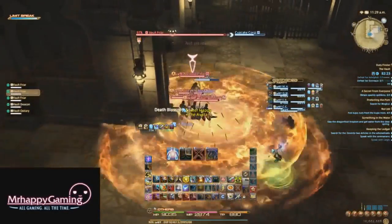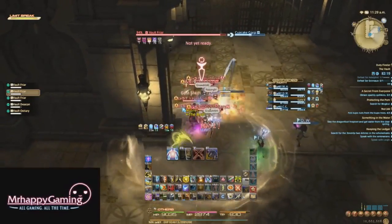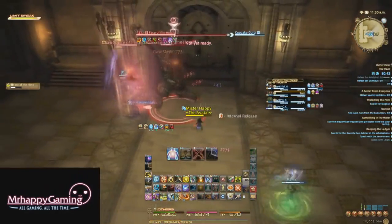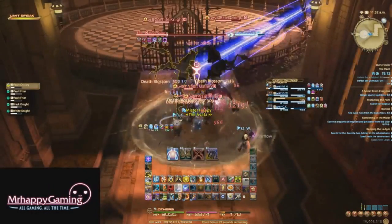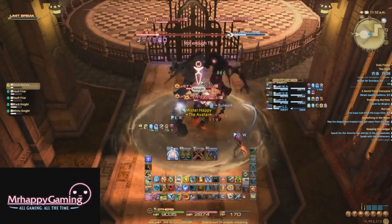The second set of trash has more Vault enemies and a Deacon, which can be handled the same way as before. When you get to the lift, watch out for the two adds that come out. They can use a powerful AoE on the party called Black Nebula, so stun this when you see it casting to reduce oncoming damage. You'll eventually encounter two knights that have some AoEs to avoid as well, but nothing special. Beat the knights and you're at the second boss, Sir Grinaw.